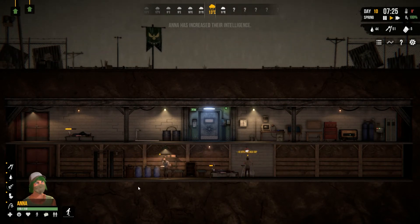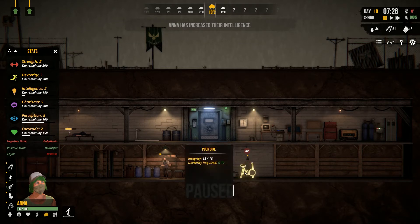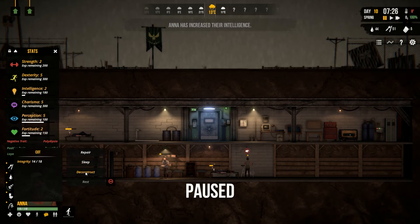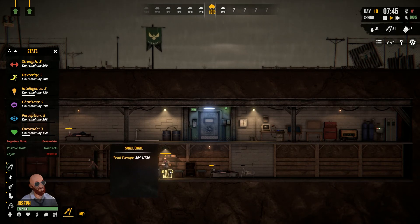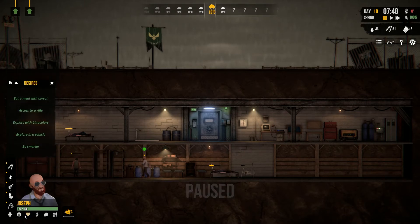Anna, you finished. Do I have you exercise or do I dismantle? Deconstruct. He's happy — why are you happy now? What desire did I just fulfill? Explore. Eat a good meal, that's why. Okay.